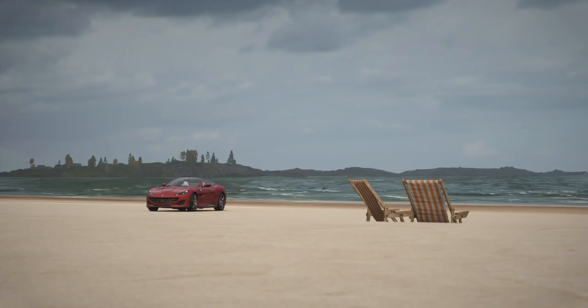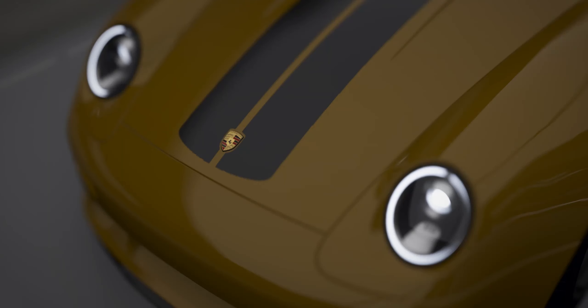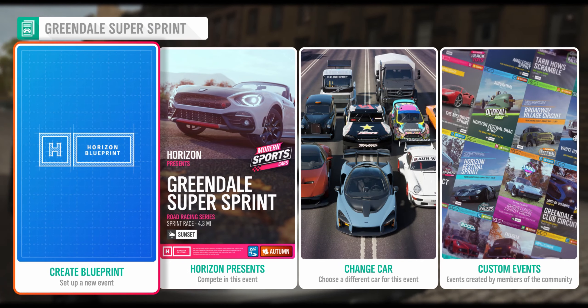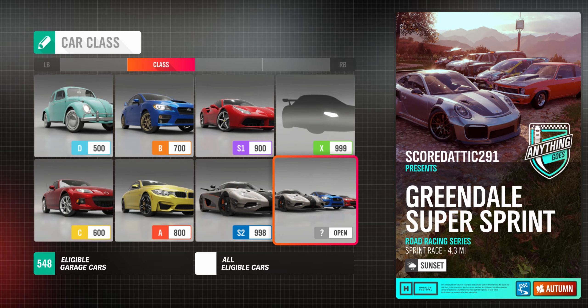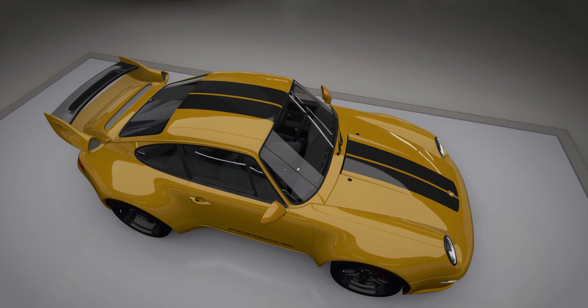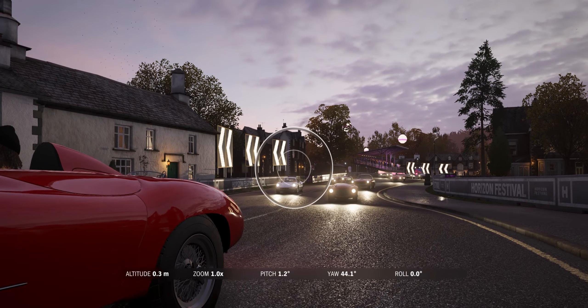If you're going to take the pictures, I recommend that you start a race and choose solo mode. Then choose the custom race creation and select 'anything goes' and the open car class to start the event. This way, every time you enter using a different car class in that race, you will have a variety of different cars to be photographed right at the start.